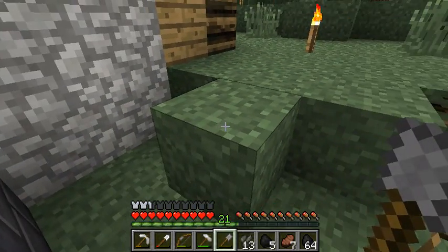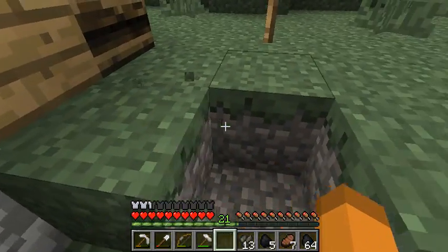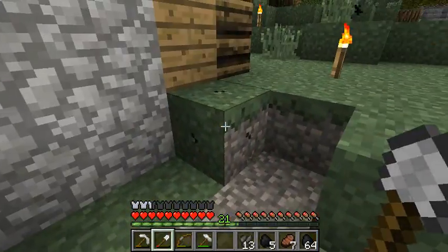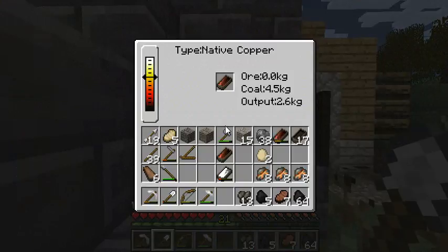What we need for a forge is stone. It doesn't really matter what type of stone, but I'm gonna use bricks because I like the bricks — they look really nice. Now each one of these holds two kilograms of output. And as I'm sure you noticed, I put like 40-something in there and got less than 40 out. That's just the way it works.